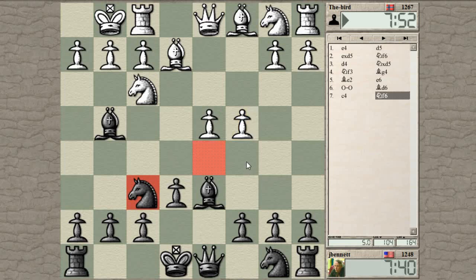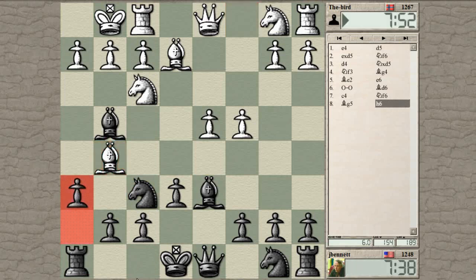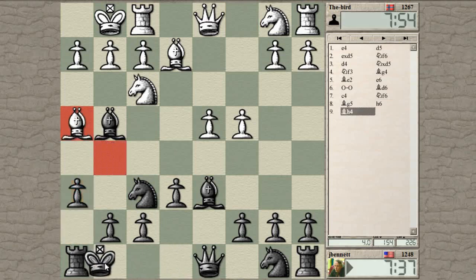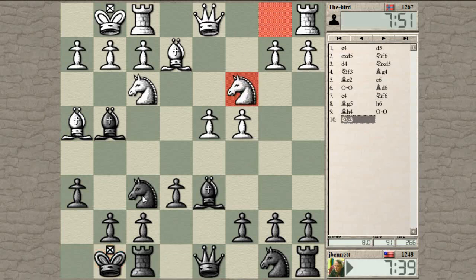He can play c5 at any time to kick the bishop, but then the bishop just goes back to e7 and unpins my knight. Let's give his bishop a little nudge here and castle. c5 isn't so scary because the bishop goes back to e7 — it's doing something useful there.